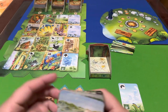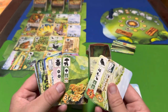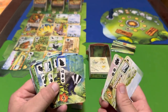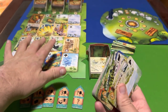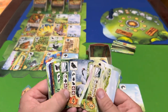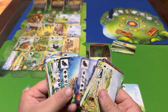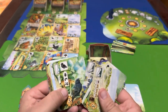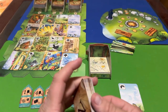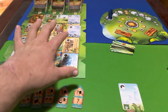The north deck cards are harder to play because they require more. But what I really like about the north deck is it has bigger, more impressive, more well-known animals — animals that people like. The south deck has small animals, while the north deck gives you the bigger ones.